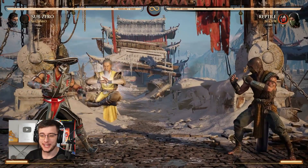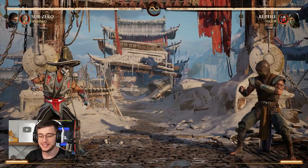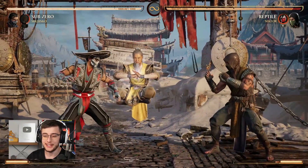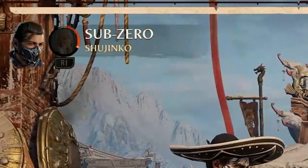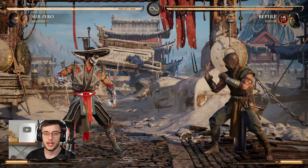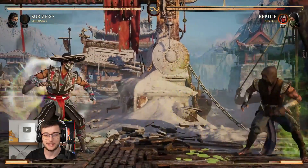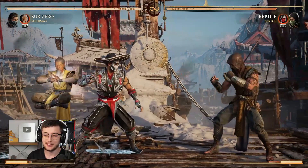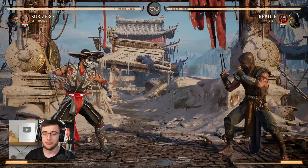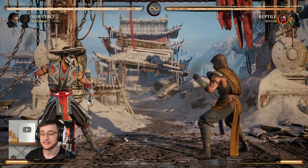Up next we have probably one of the most complicated cameos in the game — Shujinko. When he comes out he literally does nothing; he just sits there and his cameo bar starts loading up. The first move is the punch — he comes out, does his punch, and then floats around while the cameo bar is loading. This gives him two options: the first is the half-meter version where he copies a move like Reptile's, and once the meter is still at half you only have access to that again. But if he comes back out I can charge him up again and just play the entire game while he's charging.